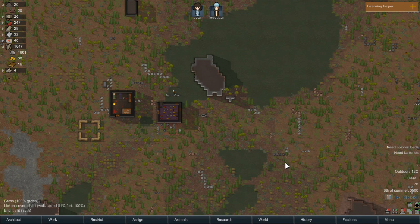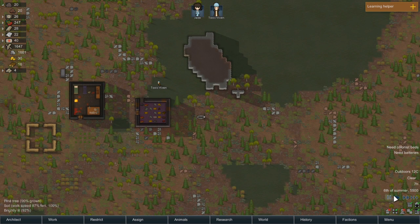Welcome back everybody to RimWorld and the town of the Dominions, and Jade Giggledew with her new friend Toxic Vixen. Last episode we lost our pawn Nutty to a wolf that we also accidentally killed while trying to heal him — that was fun.